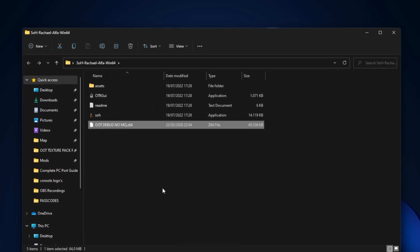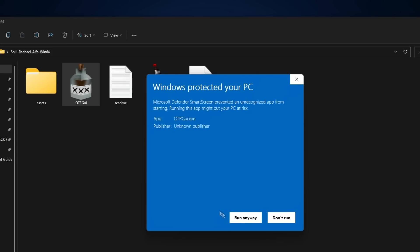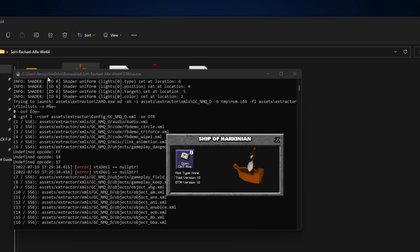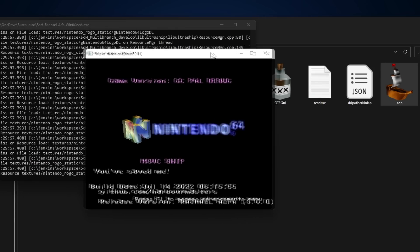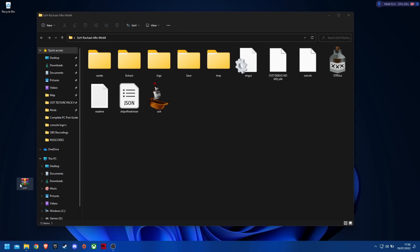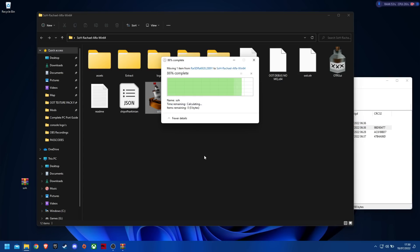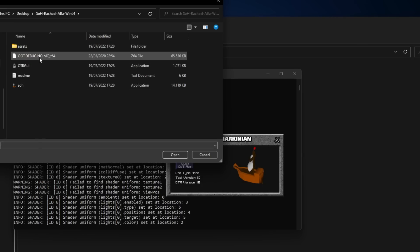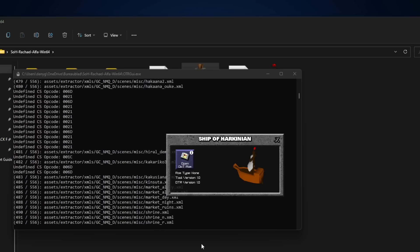Now that you have the build and the compatible ROM file, we can get the game up and running. After unzipping the downloaded build, open the application called OTRGUI. Here you choose the ROM file and let the OOT.OTR file be compiled. When it's done loading, you can open SOH.EXE and start playing. If you are using the development build and want to update to a more recent build, simply drag the SOH.EXE file over from the new build. If that doesn't work, regenerate your OOT.OTR file using the new build's OTRGUI.EXE. If the game still does not work, that build might be broken and you should go with an older build.